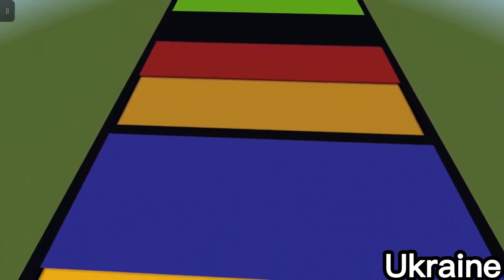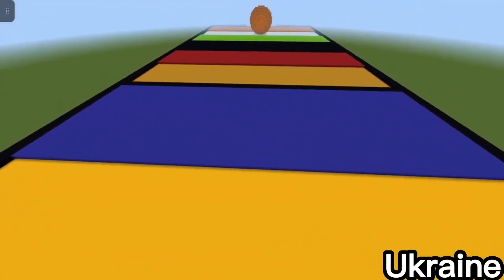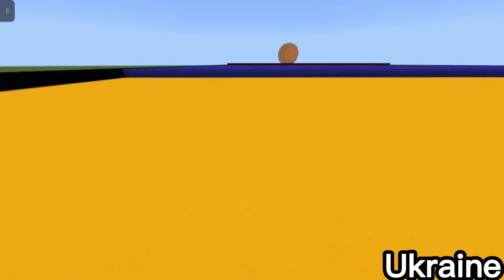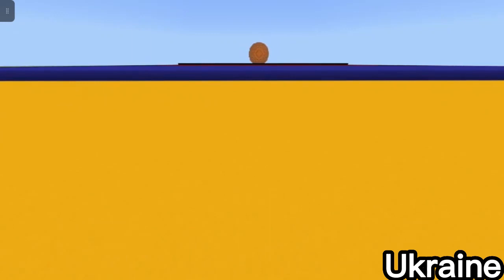Next one is the Ukrainian flag. I made it by having yellow terracotta as the base and splitting it in half with blue terracotta one block thicker up. It's probably my least detailed flag, but hey, it's still a country.